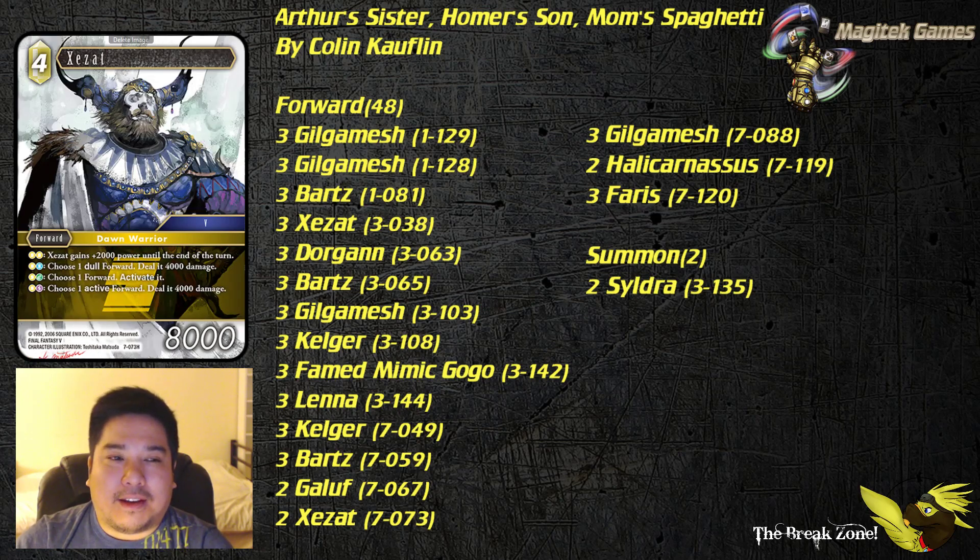Next up we've got Azat. With a couple of earth forwards in this deck you might be able to pull off the first ability. Otherwise the other abilities aren't going to come up that often. He definitely can be a 10,000 power forward, but that's not the one you want most often. The other Azat entering the field would be great. This one's not too bad to play out if you need to, but as Colin mentioned, this one was mostly fodder for Galuf to be able to pull off his abilities.